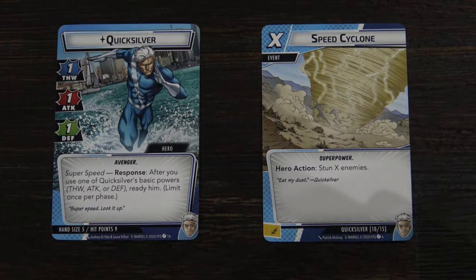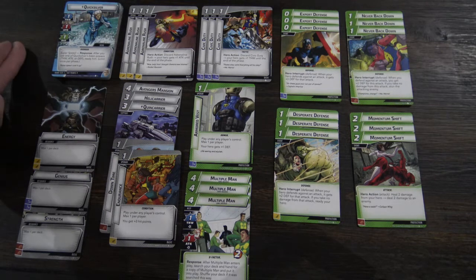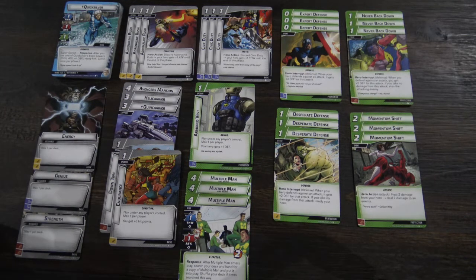Welcome back to Fossil Ridge Games. Today's video is going to be Quicksilver, specifically a Protection aspect deck for Marvel Champions Living Card Game. Here's the deck build. Take all of the Quicksilver hero cards, then your basic three resource cards: energy, genius, and strength.